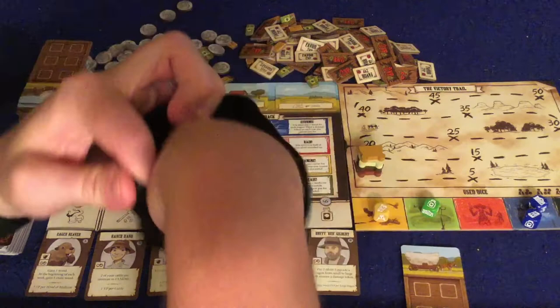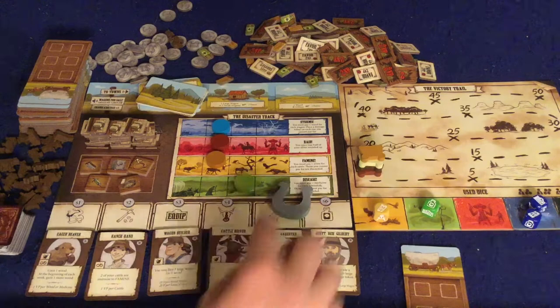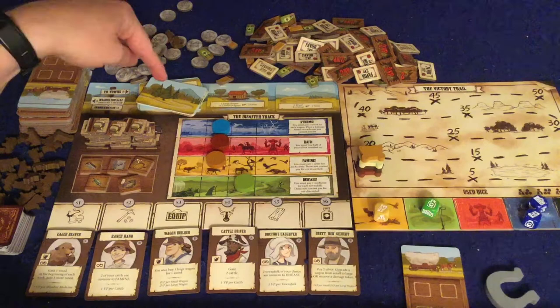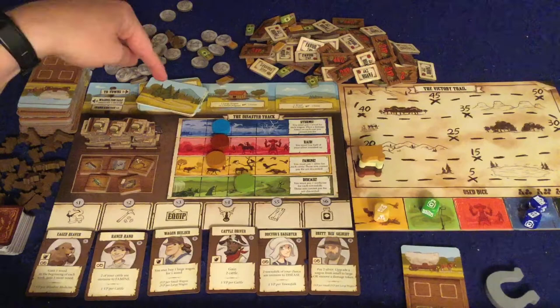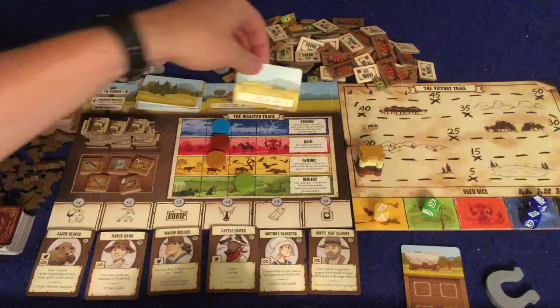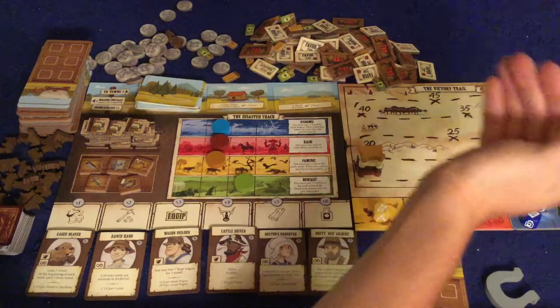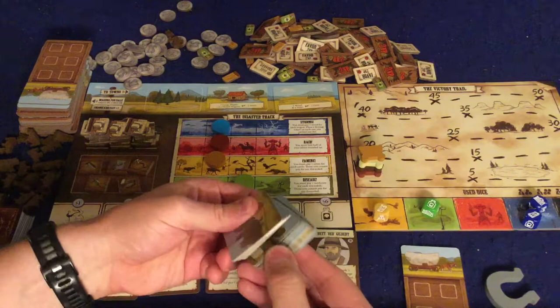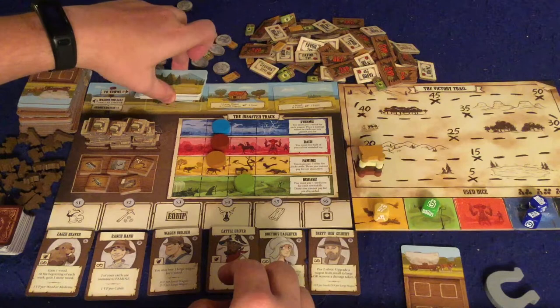You continue doing this — the next player draws five dice from the bag, rolls them, and you rinse and repeat. These cards and equipment do not get replenished until the dice bag is empty. Once the dice bag is empty, you finish that round and head to town, where you can gain favors. The favors are up here: one says one large wagon or two small wagons gives you two favors; another says one wood and four silver gives you two favors. This is a great way to get favors, which are victory points.